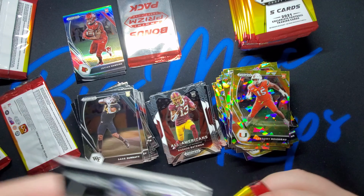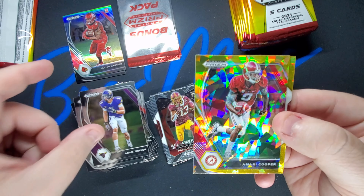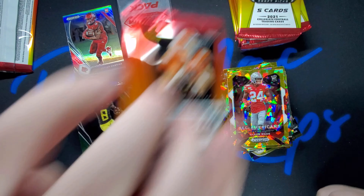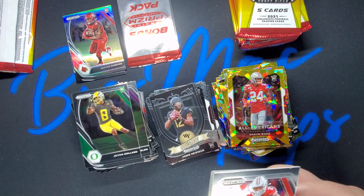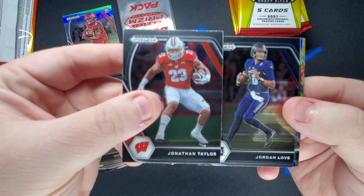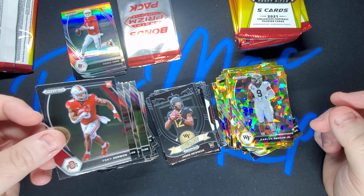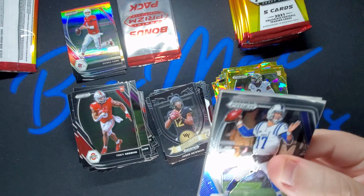I can see already we got another Jamie Newman on the back of that pack. Adam Thielen, Amari Cooper, Shawn Wade, John Holland, and of course Jamie Newman again — gotta love that. I actually need to look up what football team he's playing on now in the NFL. Jonathan Taylor, Jordan Love — got a little silver prism. Derek Carr, Carlos Basham Jr. — nice little rook — and Trey Sermon again.